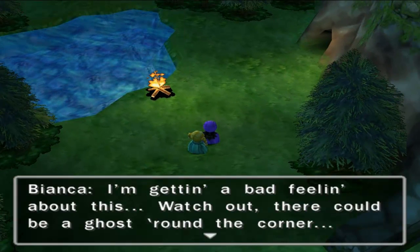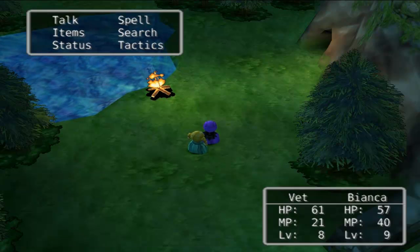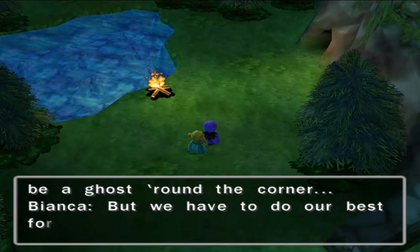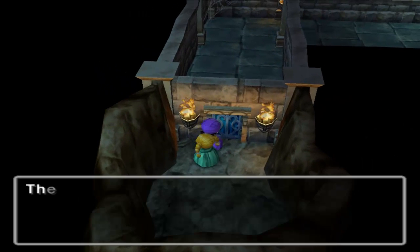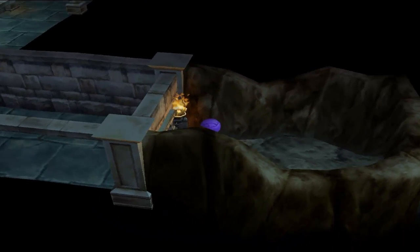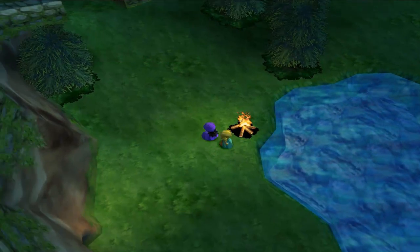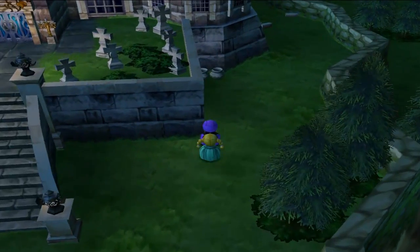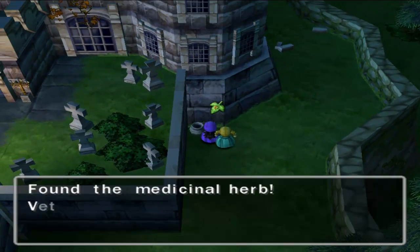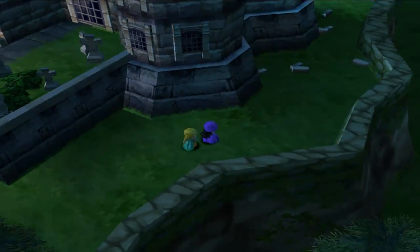I'm getting a bad feeling about this — watch out, there could be a ghost around the corner. But we have to do our best for kitty, let's go. We found a medicinal herb — very nice — and a chimera wing. Let's see what else we can find out here.